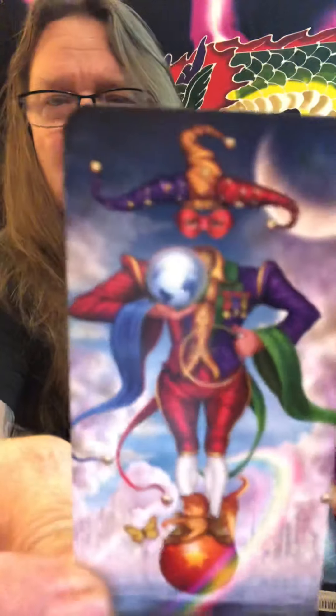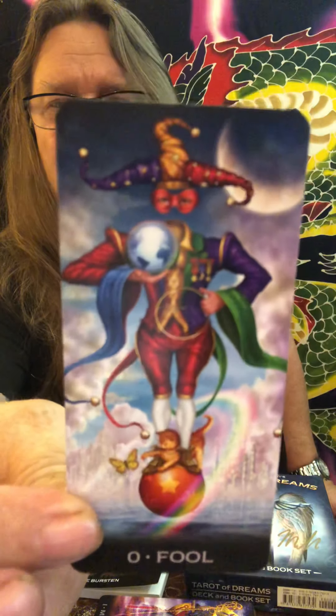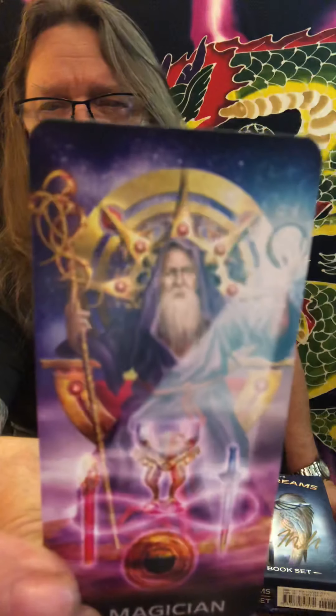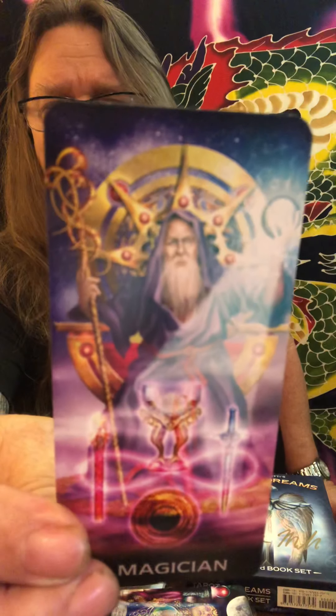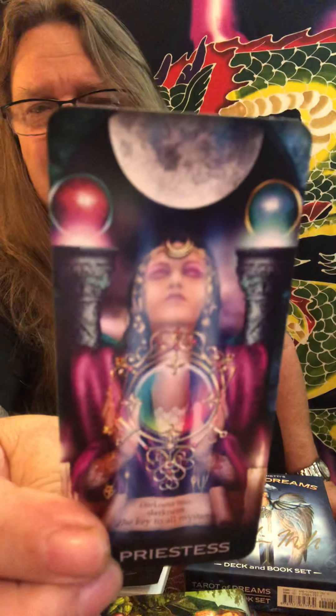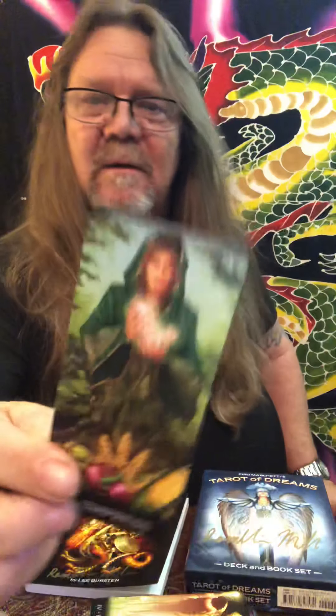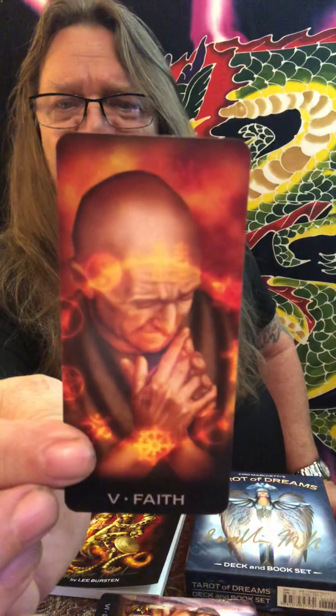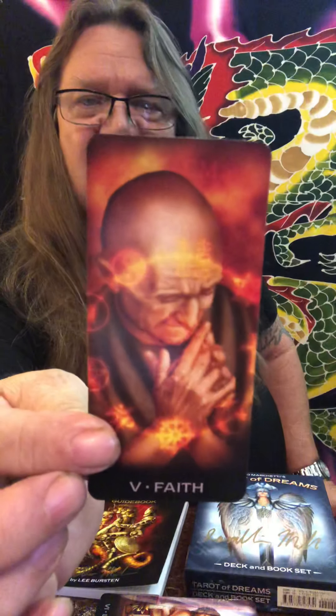The first one is the Fool card — simply gorgeous, love that Fool right there, standing on top of the world. The number one card, the Magician — gorgeous. Number two, the High Priestess. Number three, the Empress — gorgeous right there, the Golden Child in her hand. Number four, the Emperor — stunning. Number five, Ciro calls this the Faith card, this is the Hierophant.